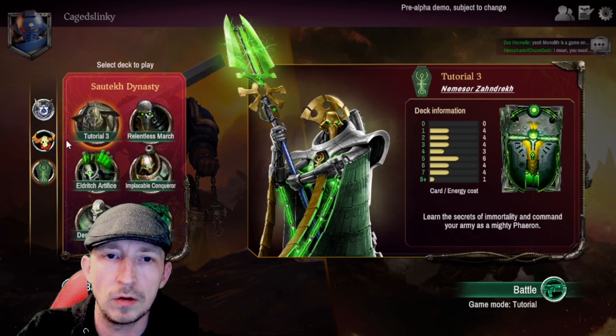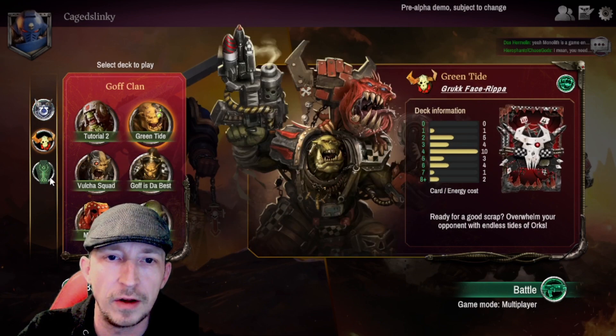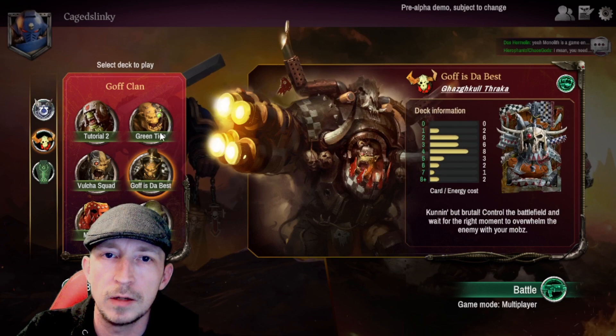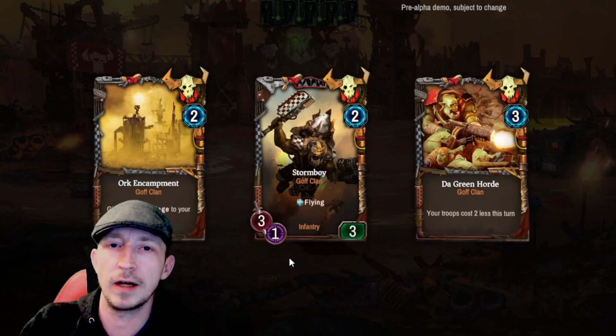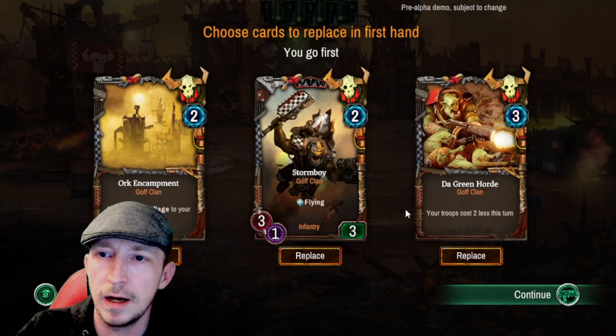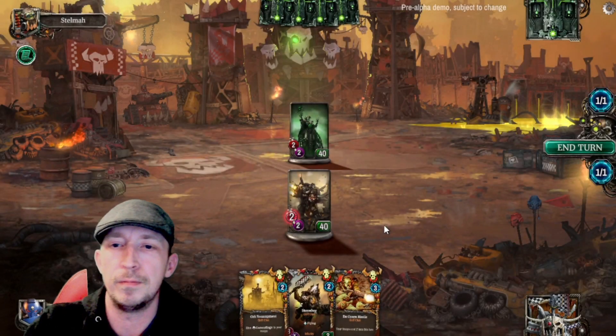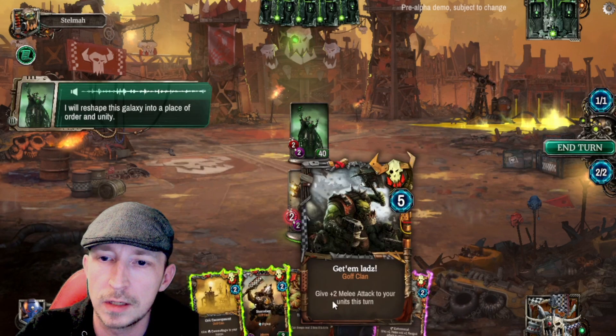Now we can go into multiplayer — let's have a multiplayer match to finish the video off. I did like the Orcs. These must be different decks to play. Goth is the best, we'll try that. Searching for a player now — this is going to be live against someone. Choose cards replacing your first hand. Give plus two melee to attack units this turn.